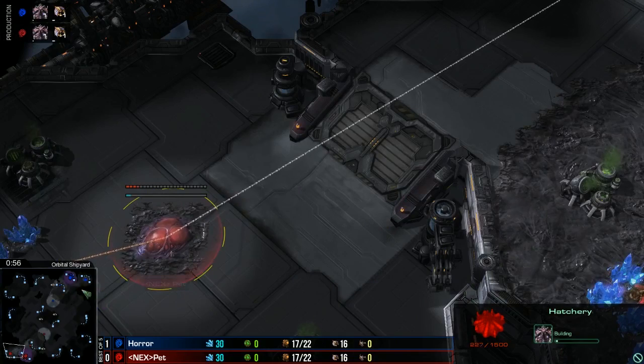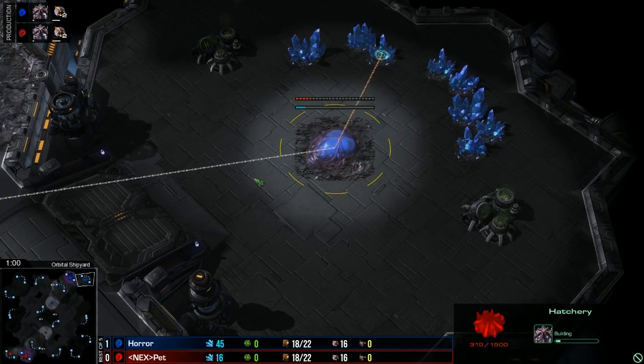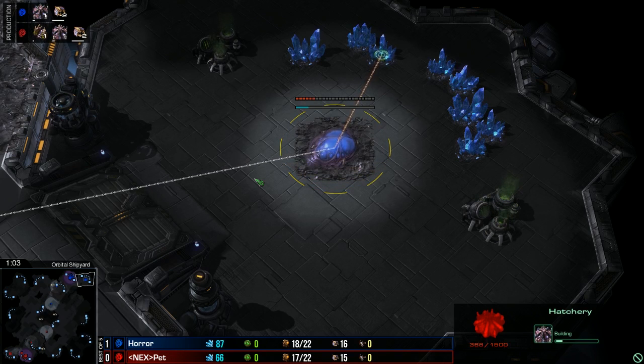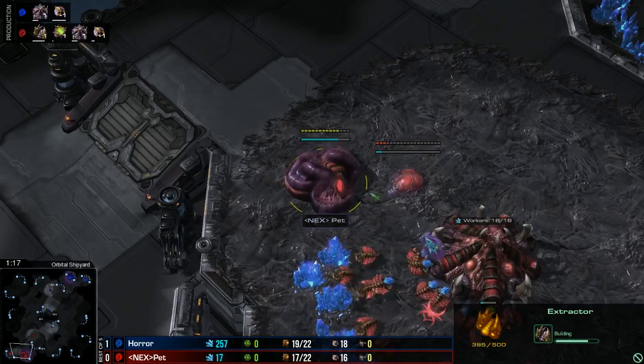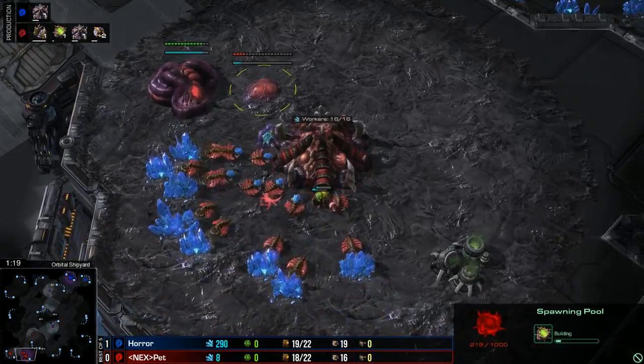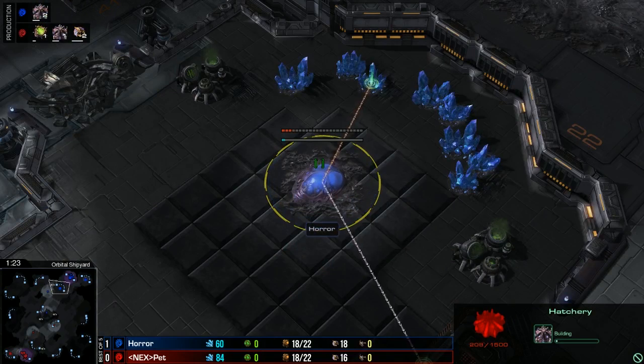Hatch first from both players in game number two. Pet is moving away from that early aggression which did not work out too well in the very early stages on the prior map. It's a slightly slower opening here. Hatch first from both players, gas on the way, Spawning Pool also coming down. Actually, three-hatch before pool from Horror - this is something we've seen a few times now in ZvZ.